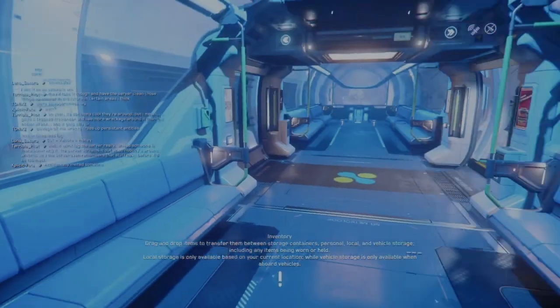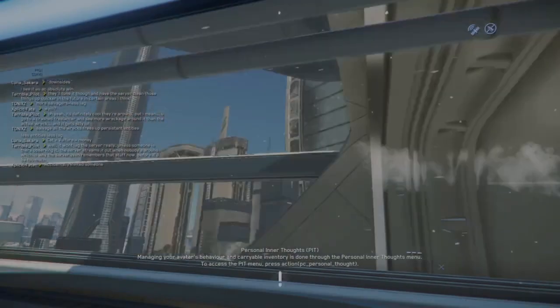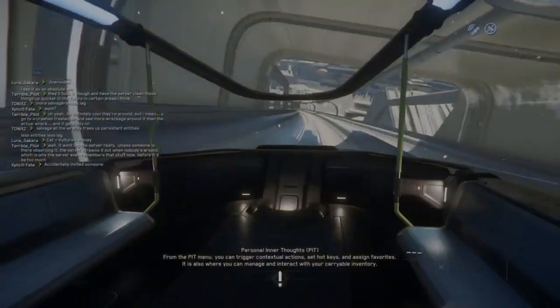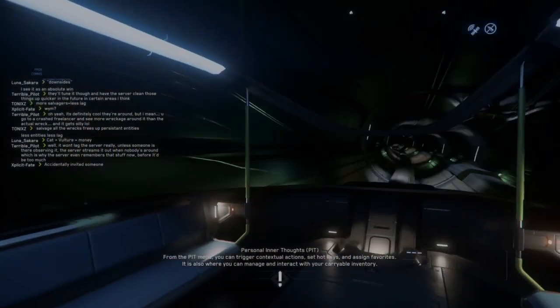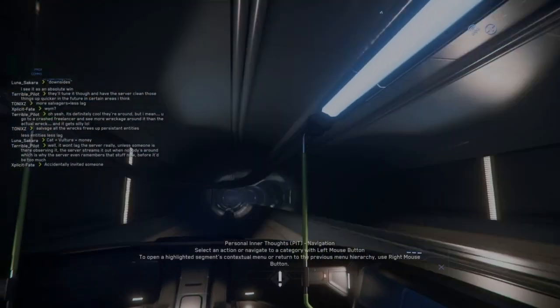Hey, where does this take me? I have no freaking idea where I'm going. These things are constantly flashing at the bottom — from the pit menu you can trigger contextual actions, set off keys and sign favorites. There's also like no tutorial or anything.